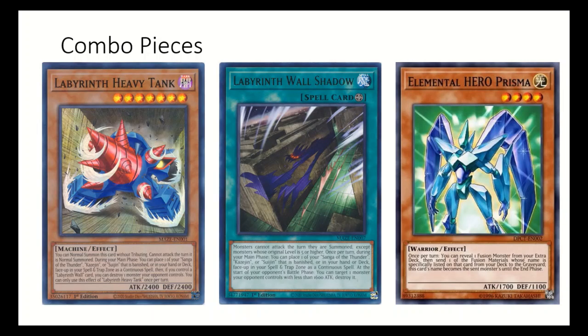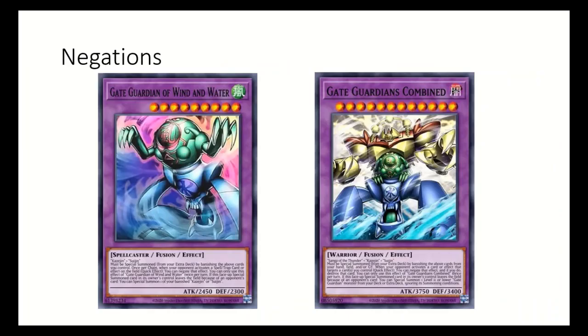Luckily there are multiple ways to easily get the names you need onto the field. I also get some decent negations in the form of Gate Guardian of Wind and Water which allows you to negate spells and traps twice per turn. Gate Guardian Combined can negate cards that target your cards, which is very helpful for protection. Combined with the ability of the boss monsters to float into one of their materials, it gives a decent chance for Gate Guardian to win.